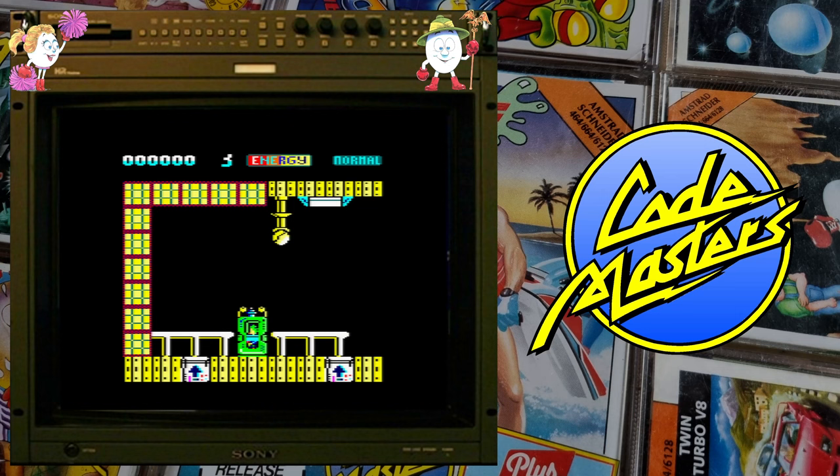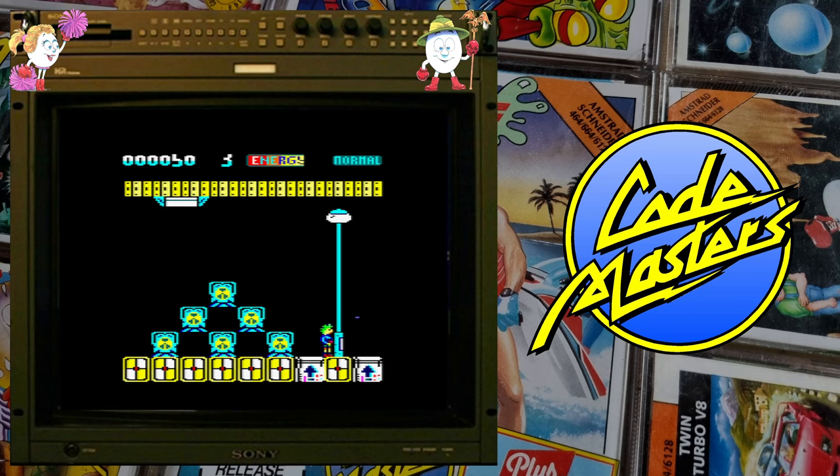Some of these Codemasters games have very large inlays. The later games always seem to have little playing cards featuring Dizzy and his gang, so I'm always half expecting one or two of them to fall out of the inlay — but they're very difficult to come by. This is a platformer, kind of a shooty game as well. The baddies come out of little transporter things and bounce around the screen.